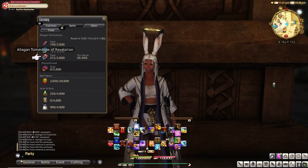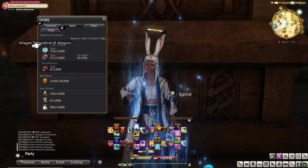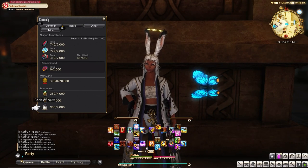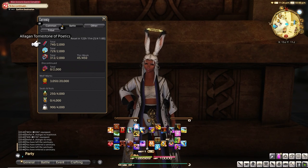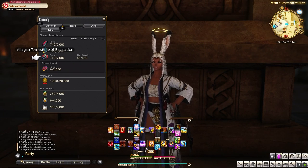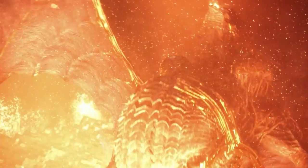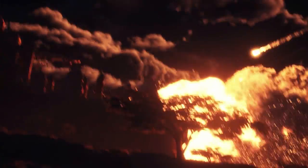Level 80, or endgame cap, is where all this changes. Poetics is only used for past gear and not used for level cap. At level cap, we introduce two new tombstones that change periodically. We have Tomestones of Allegory with a cap of 2000, and Tomestones of Revelation with a cap of 450 per week. You can only get 450 Tomestones of Revelation a week — this is put in place so you can't power grind and break the game. The 2000 Tomestones of Allegory is not weekly-capped; you can get as many as you want as long as you keep spending them. But the 450 Revelation cap is firm — no matter how much you spend, you can't get more than 450 per week.